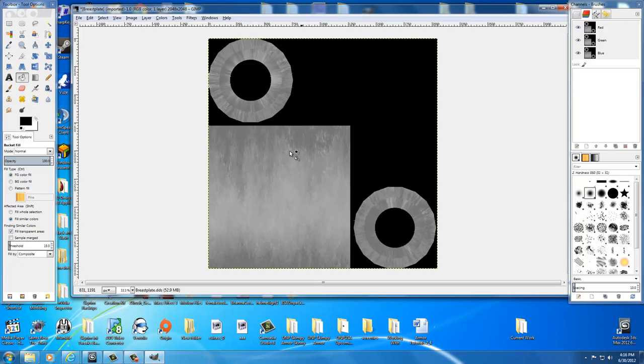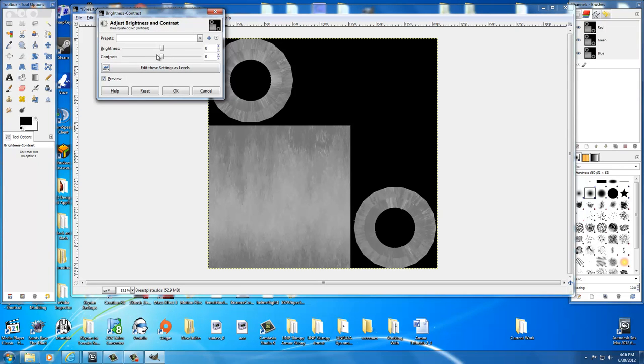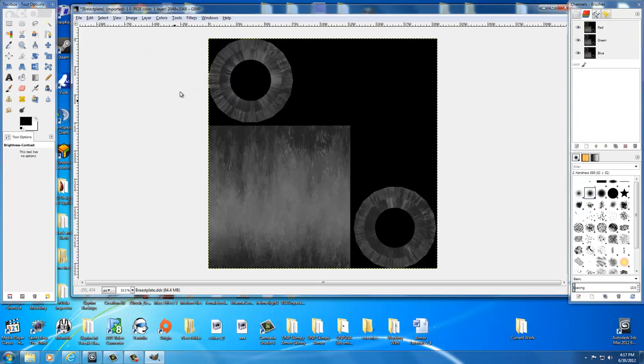Remember I said if you think it's too bright in game and you want to darken it? We can darken that right now. Go into Colors, then go to Brightness and Contrast, and just lower the brightness by dragging this number down — that'll decrease how bright it was in game. You'll also probably want to hit your contrast up a little bit to make certain parts show through better. So raise your contrast to make the blacks a little darker and more defined, and lower your brightness to make the armor not so bright. Then select OK, and that's a better texture to work with.